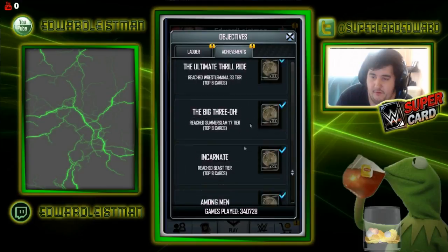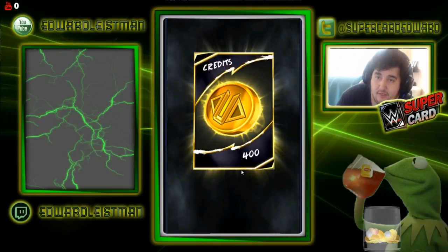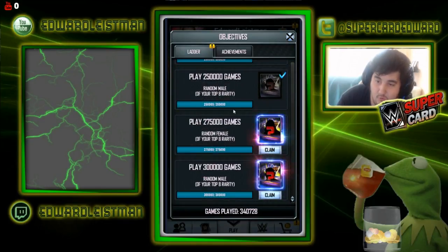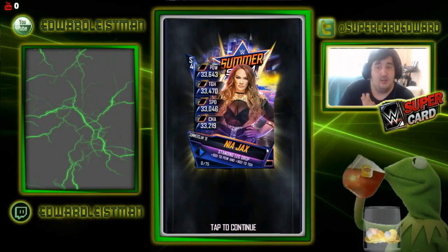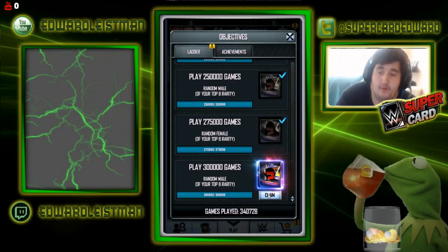Those 400 credits pay for my 75 titles. They added two ladder rewards — 275k and 300k — so we're going to get a female and a male card. I didn't expect to get two; I was thinking maybe one at most at 300k. Let's see what the female ladder is going to be — can it be Ronda Rousey? We got Nia Jax! And she's actually a good card, so I'm happy with Nia Jax.